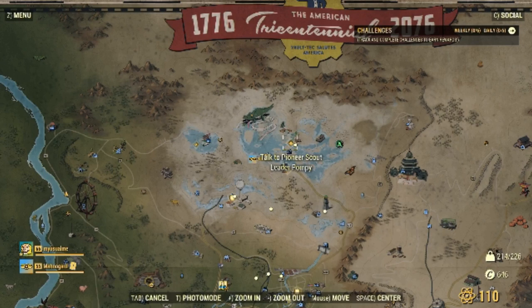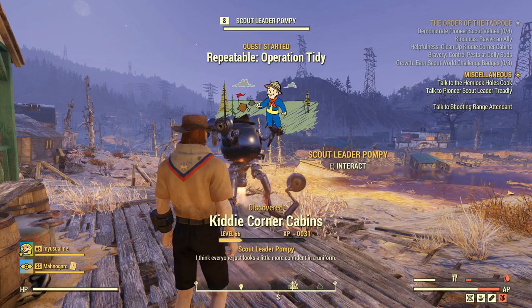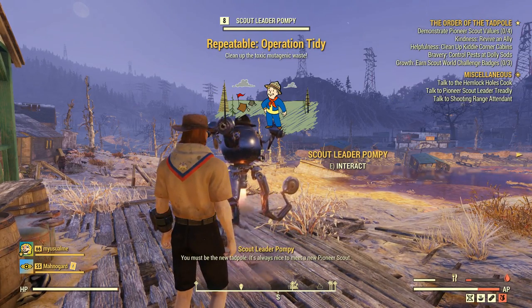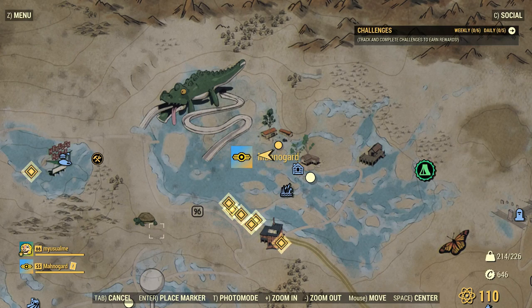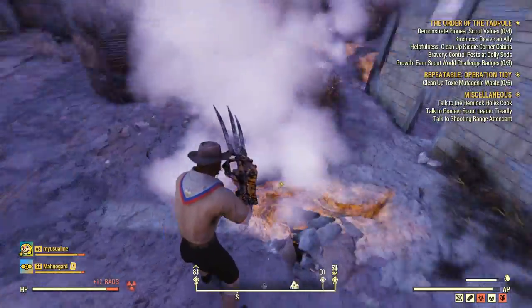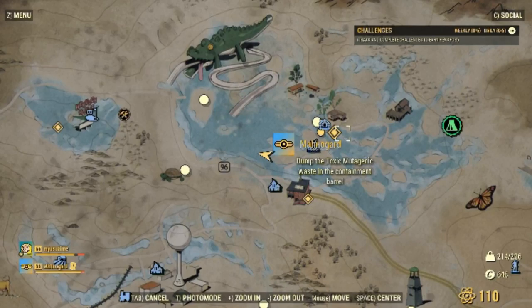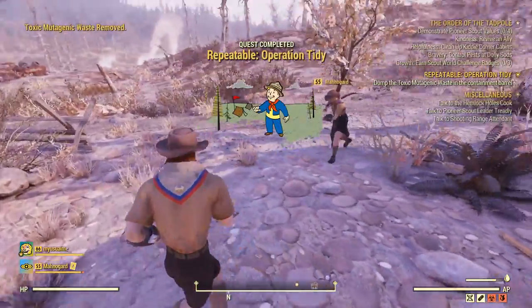You have to listen to the entire speech and learn four Pioneer Scout values. The first one we did was to clean up the cabins, which is to clean up toxic mutagenic waste. To do that, you have to talk to Pioneer Scout Leader Pompey - it's going to show you where he's at on your map, just a little bit north. Once you find him, listen to what he has to say and it'll open up the Operation Tidy repeatable quest. You're going to go around and look for golden globs of waste on the ground in the area. You can look on your map and it'll show you where they're at - it's different for every person, the quest is actually instanced. You'll be able to collect just five of them. Once you do that, look on your map and find the 'Dump the Toxic Waste into the Containment Barrel' icon, go over there, dump all of it into the Containment Barrel, and your quest will be finished.